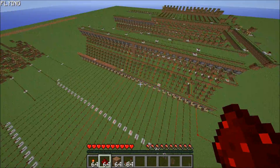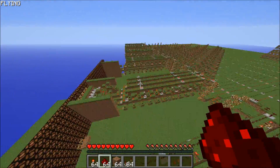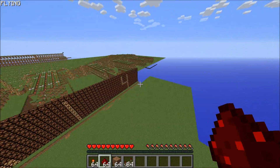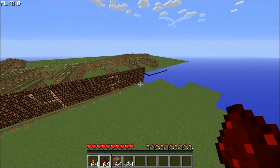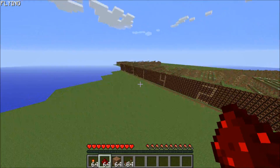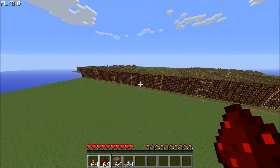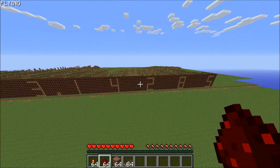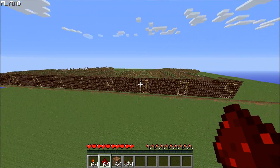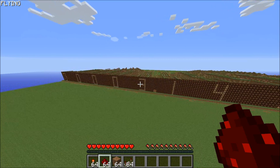It looks like it's done. We'll see if the answer is right — 22 divided by 7. So 3.14285 — that's pretty good. Usually only the first four decimals are correct; the fifth is usually a hit or miss. It's like a percent error kind of thing.